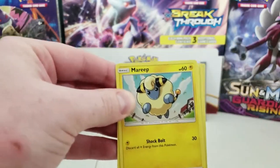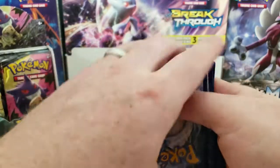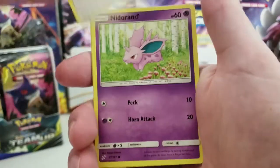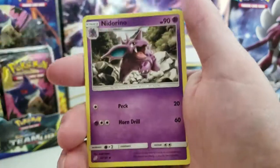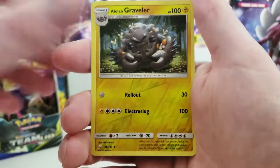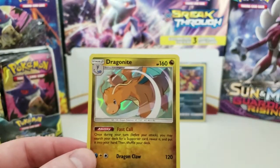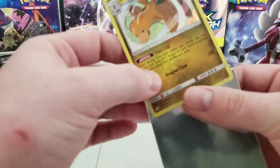There's the code card. Hopefully y'all get something awesome with that. We start off with Mareep, Charmander, Honage, Pidgeotto, Nidoran, Fire Energy, Toracat, Kabuto, Nidorino, Alolan Graveler — that's really cool looking — and a Dragon Knight Holographic Rare. That's a very cool holographic, I definitely like that card. Looking fairly old school.